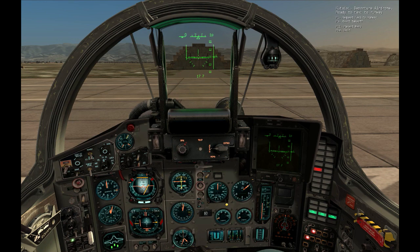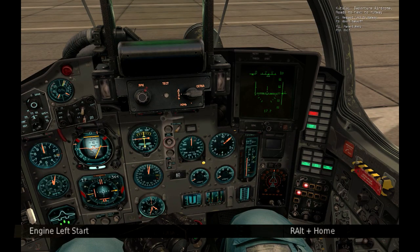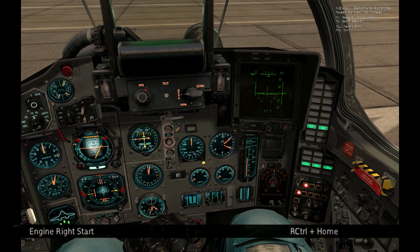I prefer to start the engines separately — first one engine, and when the RPM needle starts going up, the other one. The engines will take a moment to reach operational status. Notice the warning lights indicating the starting status of the engines. Notice also that when the RPMs go above 40%, the turbine temperature of that engine raises too.